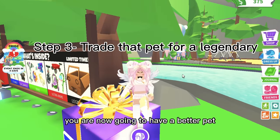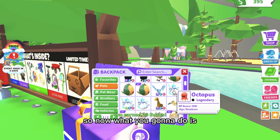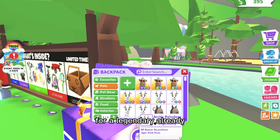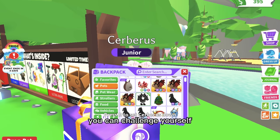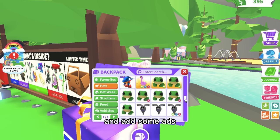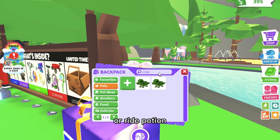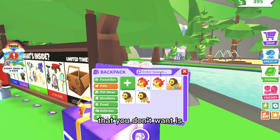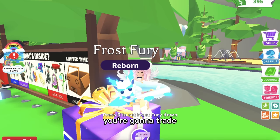After trading the pet you don't like, you'll have a better pet, which automatically improves your inventory. Now trade that pet for a legendary — if you already did that, great. Otherwise, challenge yourself to trade that legendary for an even better legendary by adding vehicles, fly potions, or ride potions as extras. If you started with something common like a cat, trade it for an uncommon like a beaver, then trade the beaver up to an ultra-rare.